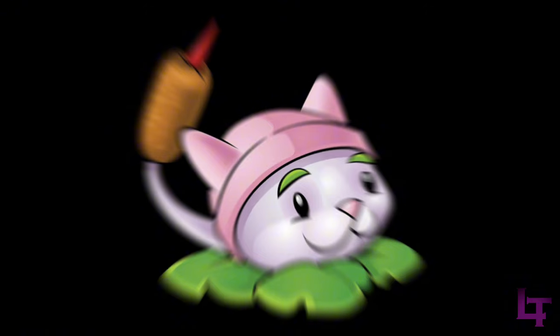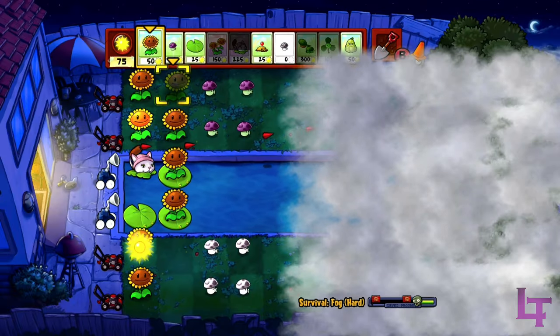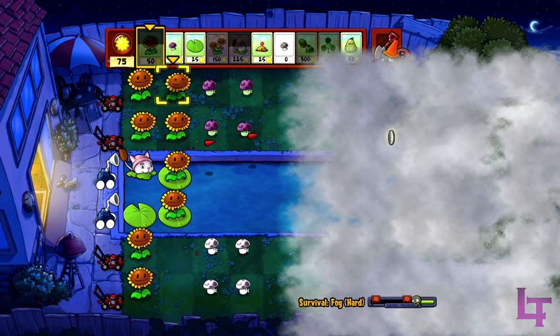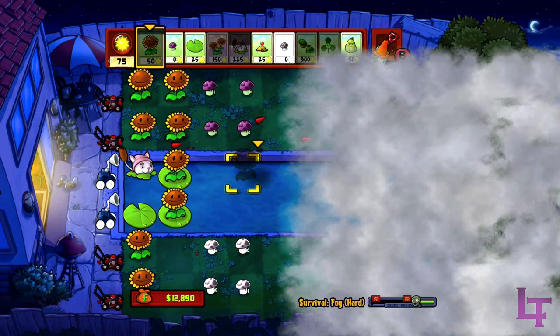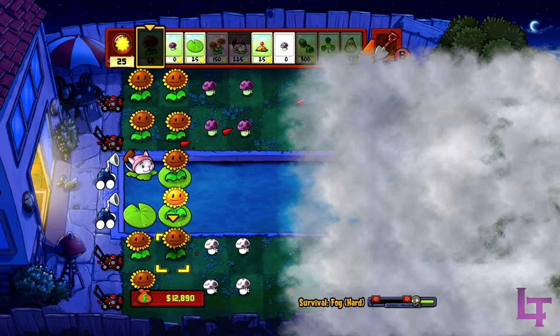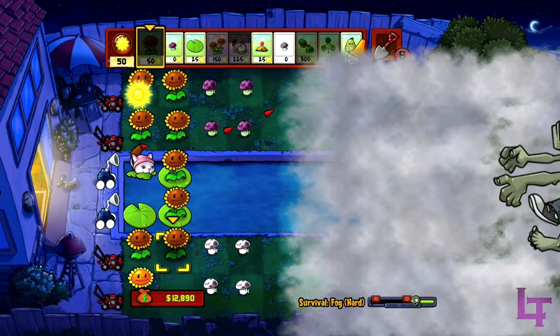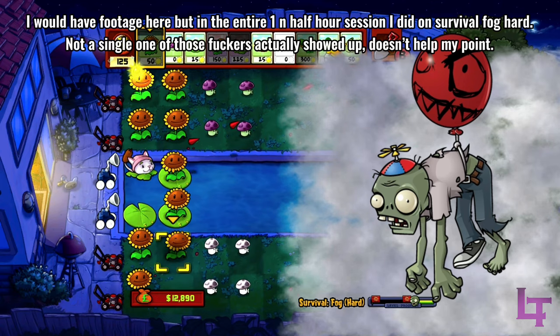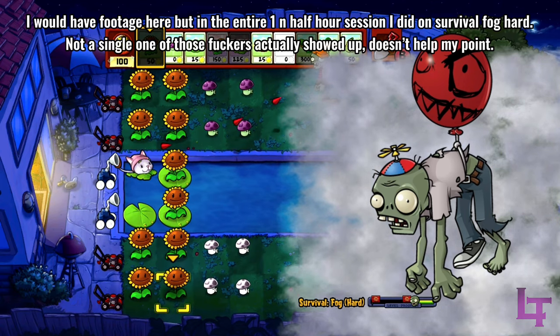In 4th place, we have the Cattail. Cattails are rather versatile, having access to the entire board at all times. This makes them exceptionally great when you are just setting up your defenses at the start of a level. Additionally, they also target balloon zombies, which when paired with the previously mentioned map-wide range, makes them great in almost any setup.